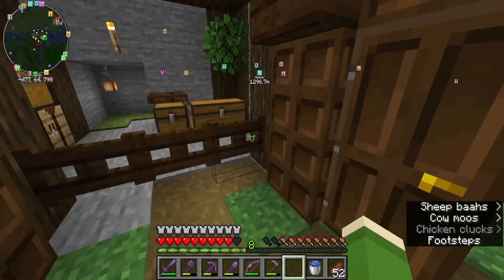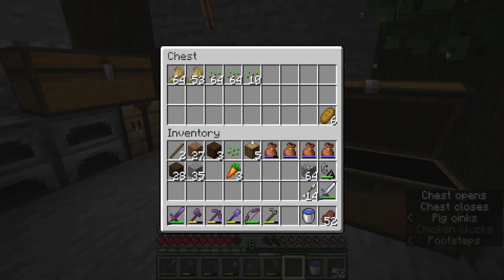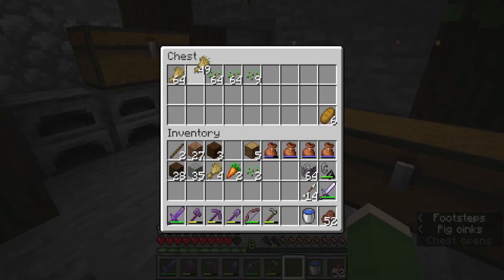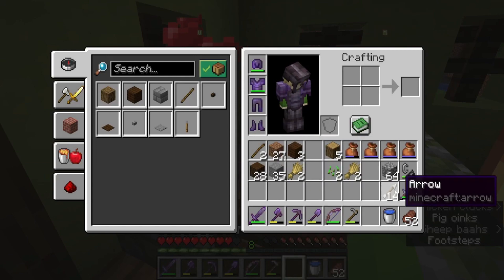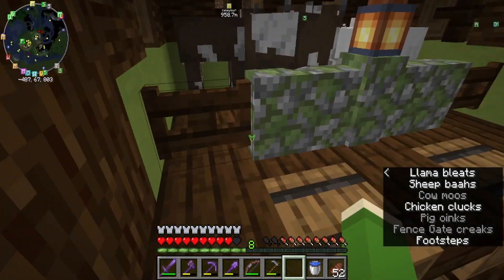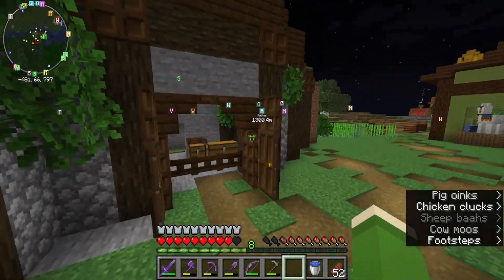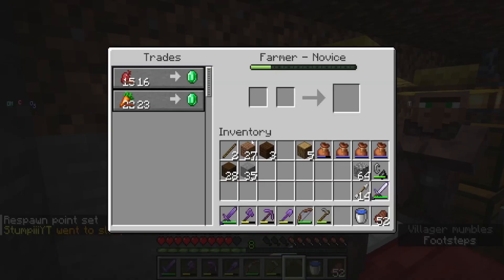We need to breed the animals though. We only have three of each I think. The other one doesn't get fed. Cows and sheep. Who's up? Pigs? Chickens? I see you laid an egg. Cows. Sheep. Let's sleep for the villagers. We went to sleep and had sweet dreams.